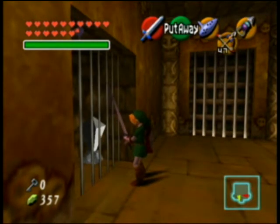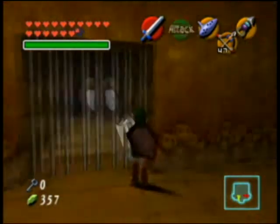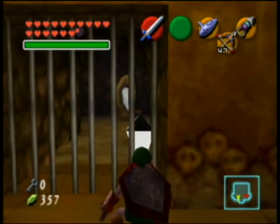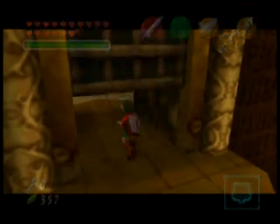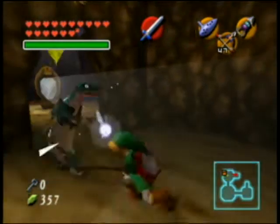Alright, in this room there's not too much we can do right now, but what we can do is hit that switch. I think the way it's intended is to use a bomb, but I just like to crouch down and stab. And there you go, puzzle solved. Now we can go through this door — and I know there was other stuff there, but believe me, going through the door is what you're supposed to do.